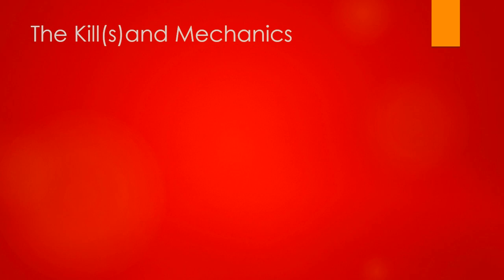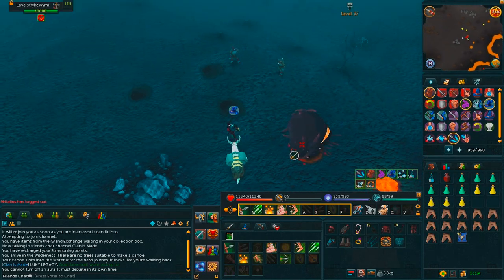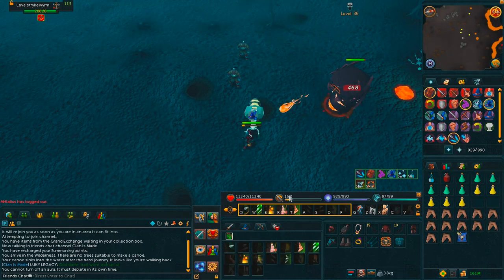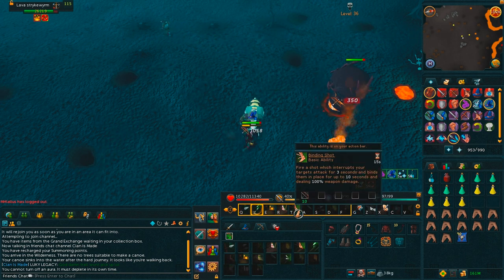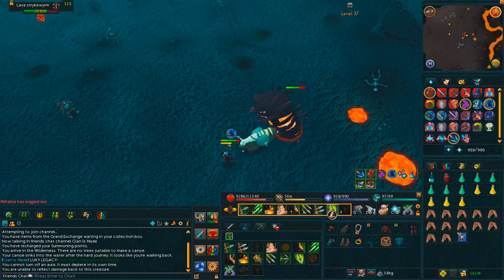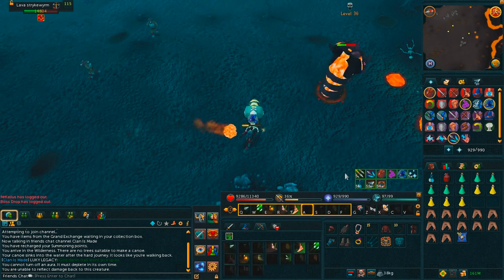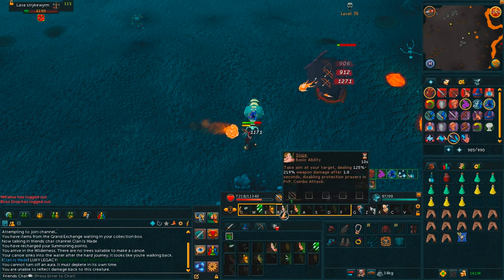Now I'm going to show you guys the kills and the mechanics about the Lava Strike Worms. When looking at mechanics, basically to start the fight you're going to investigate the mound, and until the first time the Lava Strike Worm pulls you in, you want to just use basic abilities. The reason for this is until slightly before he pulls you in the first time — and he pulls you in at a set point every time — you only deal half damage. So once he's pulled you in, you click away before he jumps up, and now you can deal full damage again.